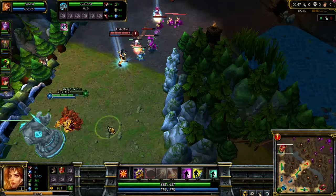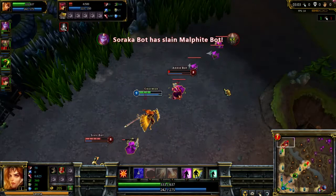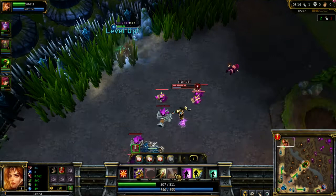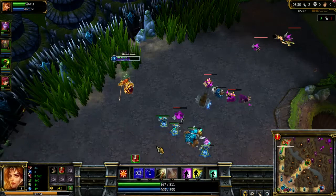Her E ability is her gap closer, much like Amumu's Bandage Toss but different — instead of activating on the first target it hits, it activates a teleport on the last champion target it hits. So you can throw your E into a tank without risk of teleporting to the tank instead of the carry. And there was the explosion from W which I picked up while I was in the bush — awesome damage.